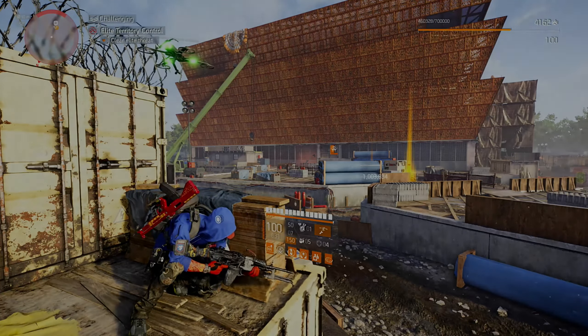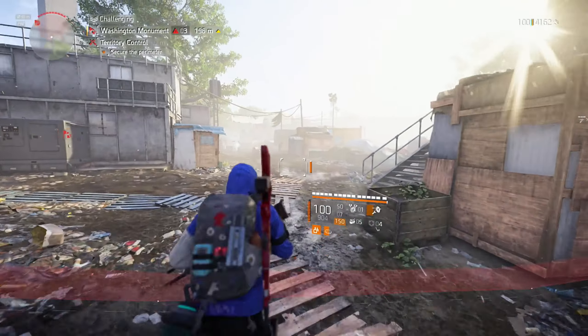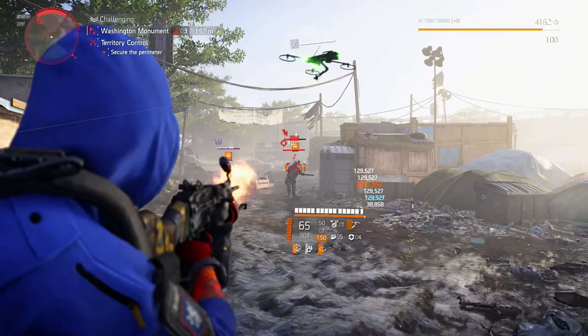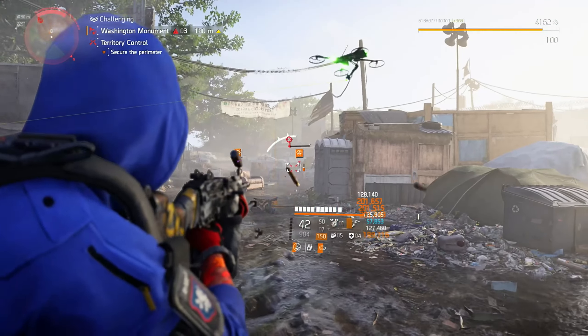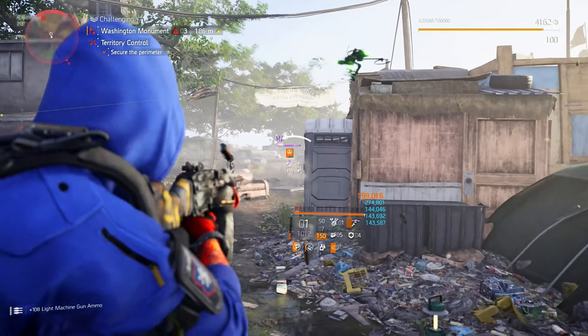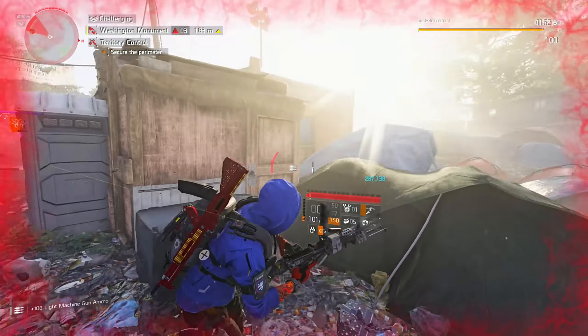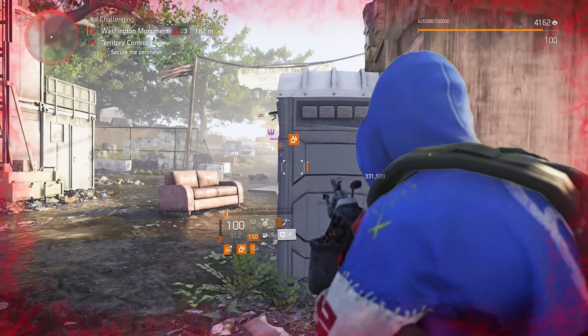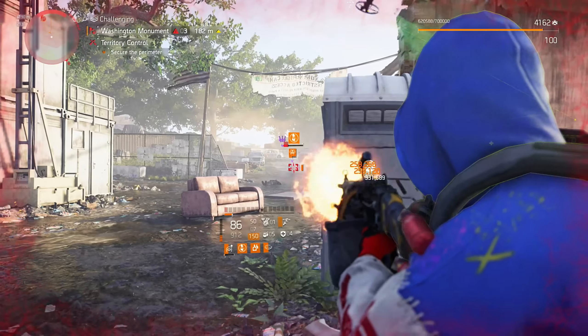The Pestilence is an exotic LMG that deals damage after you hit your targets. The ticks go on and on, and with a bit of a build you can get up to 1.5 million damage on those ticks. At the beginning of the game this exotic was a DC exclusive, but nowadays you can get it everywhere. In this video I will explain where and how to get it, and I will show you my build and some gameplay.